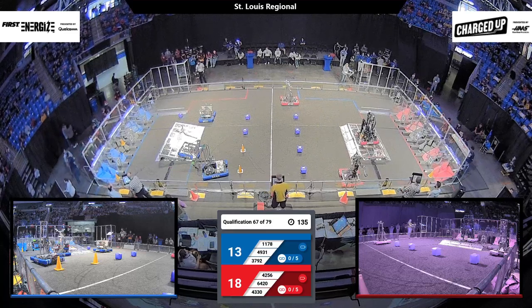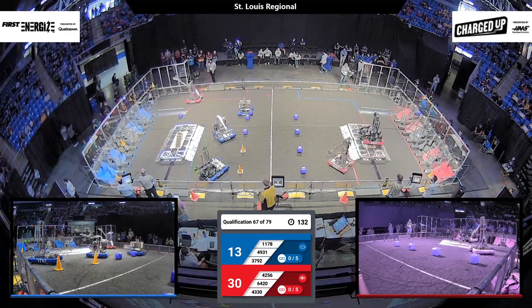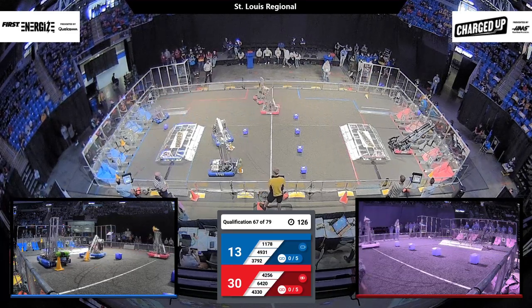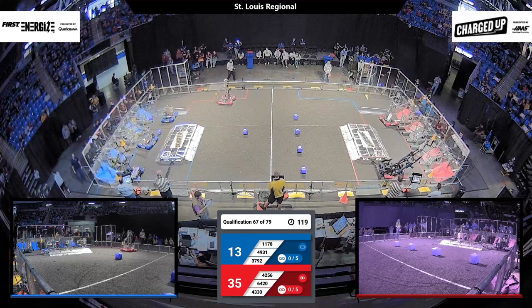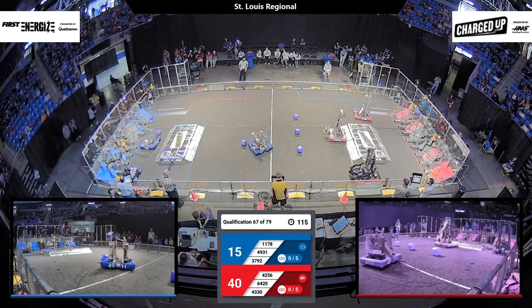Let's get started. Here in driver control, 4330 is going over to the substation to grab a cone. Meanwhile, 1178 grabs a cone from the middle, as does 3792, to go score it on their grid. 4330 scores the cone they had just grabbed on the grid, while 4256 grabs a tube from the middle.